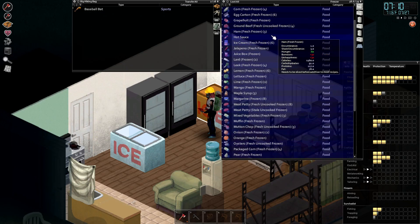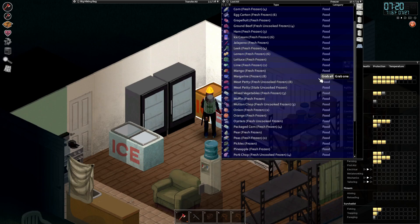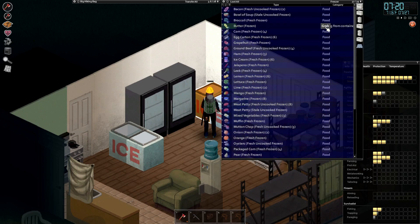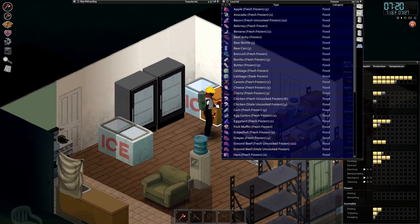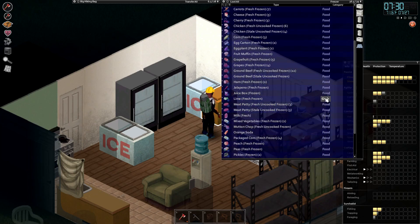We're looting things that don't stay fresh out of the freezer. So hot sauce — we can take that out. We can take the juice box and the lard out. We can take the maple syrup out. Add the pickles. Then we can replace some of the things that we actually want to put in. So the butter, we can take that out. Take out the beer cans, the beer bottles, beef jerky — just giving us more inventory space to put more things in that we're going to go loot.